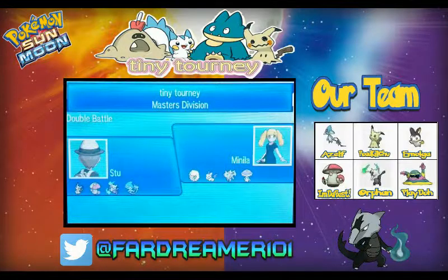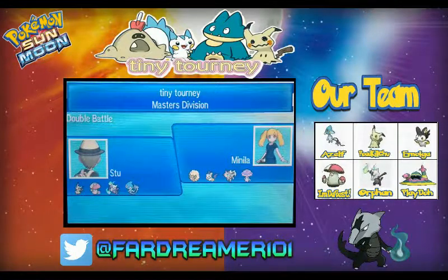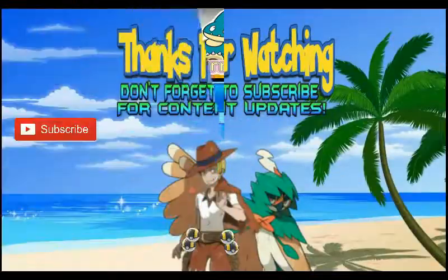That was actually our second game that we got a four-on. We got four in the first game but the guy brought a Little Cup team, so I'm not going to upload that because it wasn't particularly competitive. This one I thought was a little bit better because we got to see Trick Room kicking in and we got to see Mental Herb on Mimikyu as well, which is quite cool. I hope you enjoyed that one guys — go and hit that like button down below and subscribe for more content. I have been Fargeman101, and if I don't see you around, I'll see you on Battlespot. Take care for now, bye!